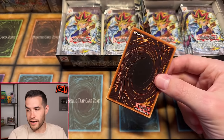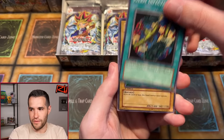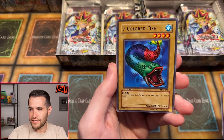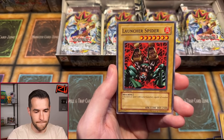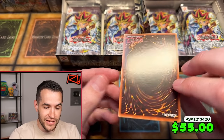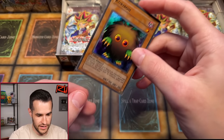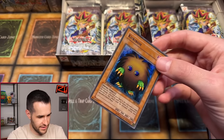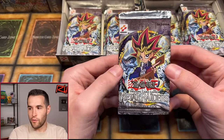First edition Metal Raiders — let's pull Gate Guardian. Germ Infection, Ancient Lizard Warrior, Seven Colored Fish, Killer Needle, Blackland Fire Dragon, Prevent Rat, Launcher Spider. And Karibu! This one's centered — let's go! This thing is clean, I think this might be a PSA 10. Let's sleeve this up ASAP. Karibu, that's a big one — two doubles on Karibu. That's kind of awesome.